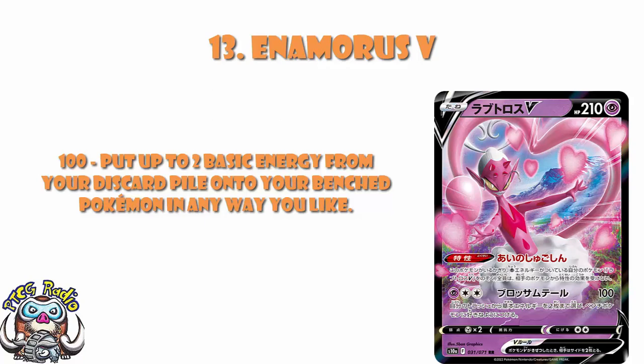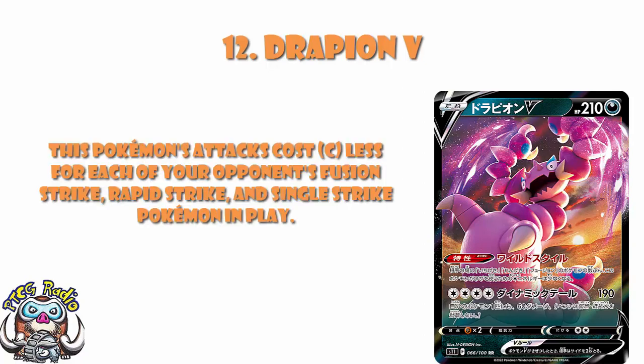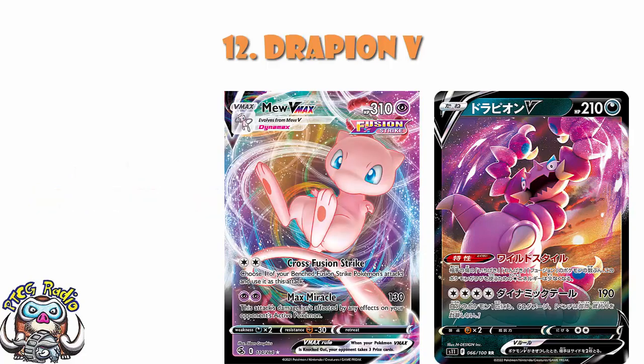In at number 12, we've got Drapion V — not the V-Star, the V. Drapion V-Star I don't think is good enough, but I love Drapion V. The ability says this Pokémon's attack costs one colorless energy less for each of your opponent's Fusion Strike, Rapid Strike, and Single Strike Pokémon in play. For four colorless energy you deal 190 damage plus 60 to one of your Pokémon. Against a Mew V-Max deck, you're probably attacking for free and getting a very straightforward one-hit KO on a basic Pokémon. If I can counter one of the best decks in the format for zero energy with a basic Pokémon, yeah — Mew is still seeing enough play for me to want it on the list.